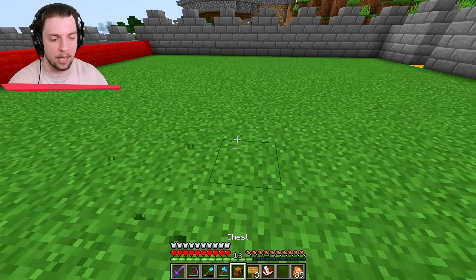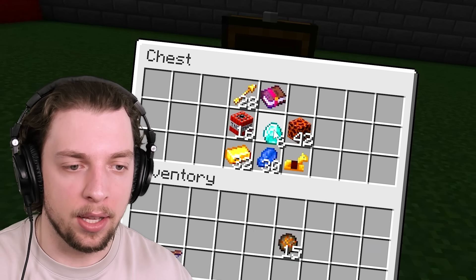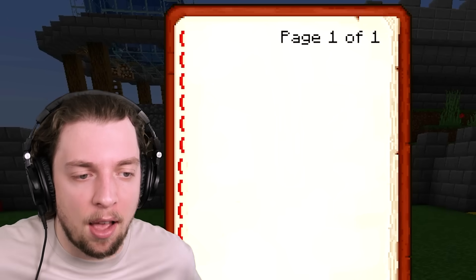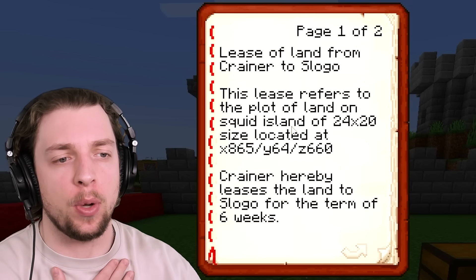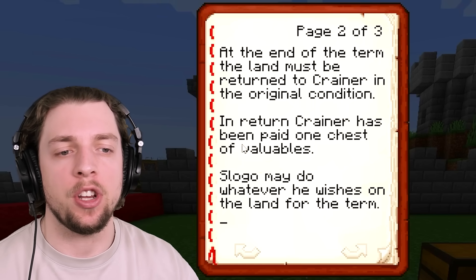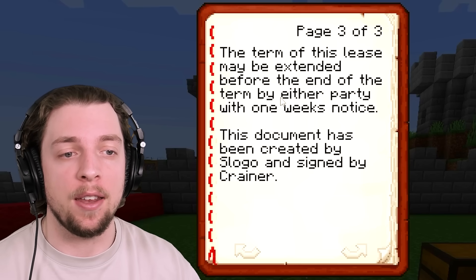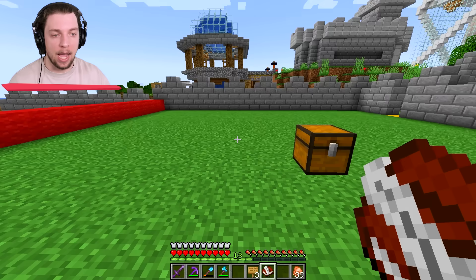Maybe we'll give him a small amount of TNT — it's a valuable resource. And fire charges, magma blocks, some lapis, and then six diamonds. I think that's a fairly compelling offer. It clears out a lot of our stuff, but it's a lot of stuff we didn't really need. Let's put it down and put all the items in. This is going to be the book that he signs to officially give us the land. Lease of land from Craner to Slogo. This lease refers to the plot of land on Squid Island. Craner hereby leases the land to Slogo for the term of six weeks. At the end of the term, the land must be returned to Craner in the original condition. In return, Craner has been paid one chest of valuables. Slogo may do whatever he wishes on the land for the term.